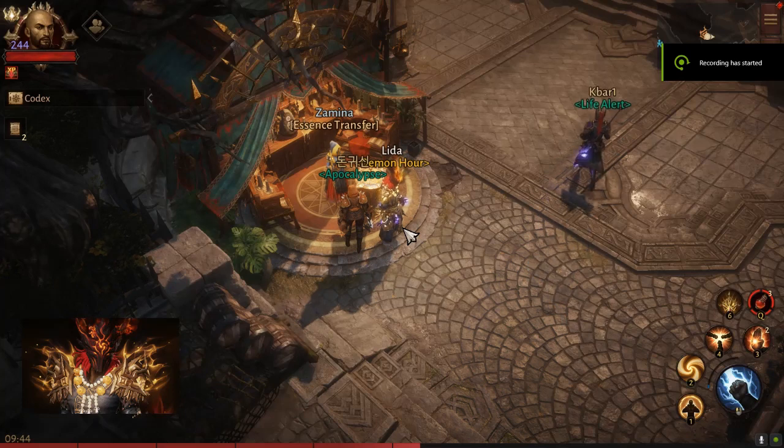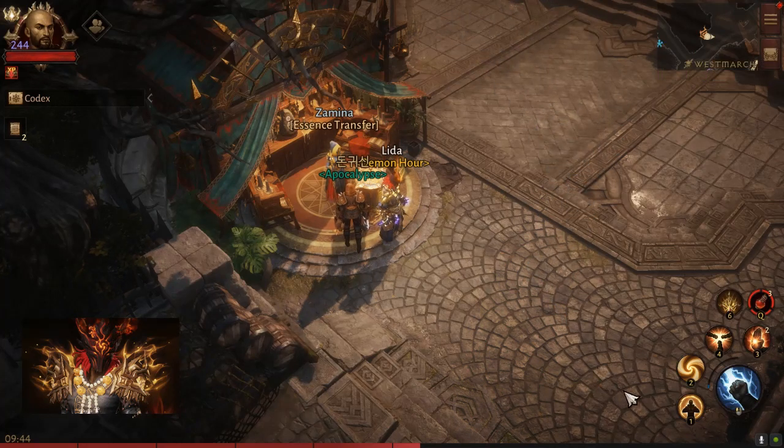Hey guys, I just want to give you my preferred build for challenge rifts. For skills we'll be using Shield of Zen, Cyclone Strike, Seven Sided Strike, Exploding Palm, Fist of Thunder, and when we get to the boss we'll swap out Exploding Palm for Mystic Allies.